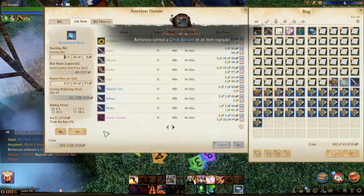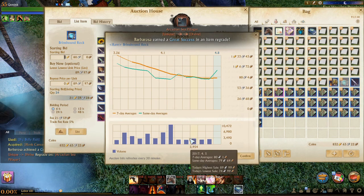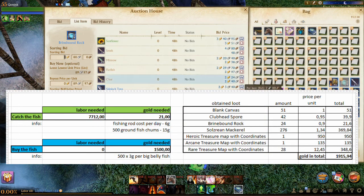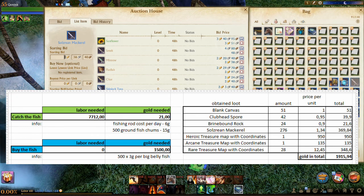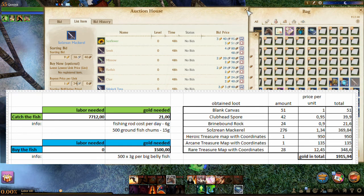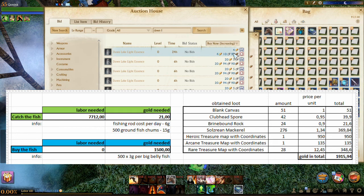Let's look at the loot received from 500 big belly fishes. We got blank canvas, clubhead spores, brinebound rock, soulsreal mackerel, and different grades of treasure maps with coordinates. 51 blank canvases at around 1 gold per unit gives roughly 51 gold. 42 clubhead spores at around 95 silver each gives almost 40 gold. 24 brinebound rocks, used for crafting ship component regrade scrolls, are cheap right now — around 90 silver each — giving us around 21-22 gold in total.